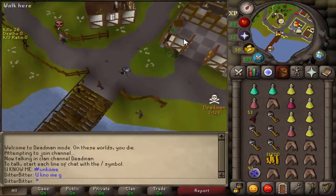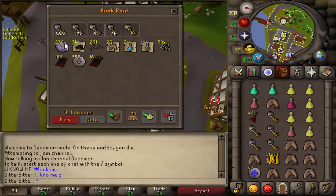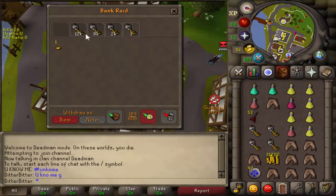Let's go check these five keys. Open dead man chest - soul runes, dark crabs, sharks. 386k - that's really good. Guess he was just coming from fishing because everything else looks really bad. Good fight, dude.